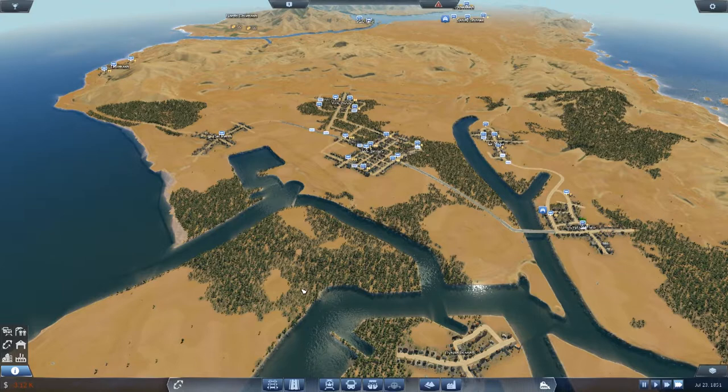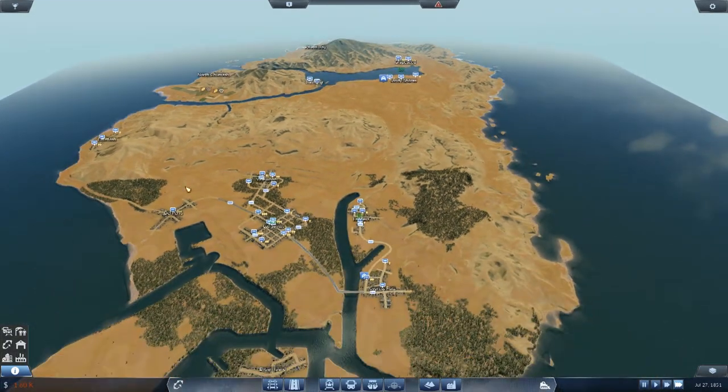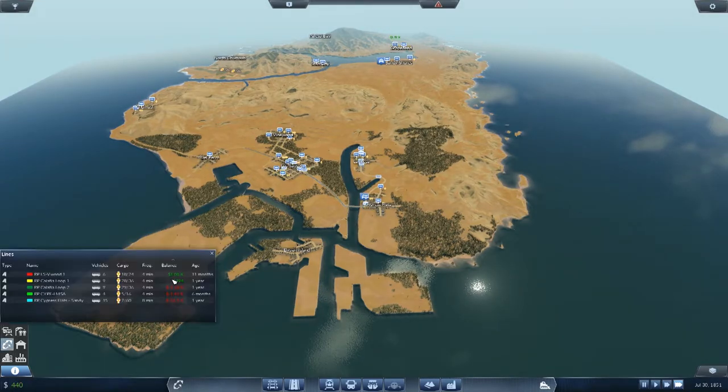Right guys, I think we're going to leave it there - I think we did well today. Next episode I'll probably try and connect Palito Bay and improve our lines. We're actually making a thousand dollars now - two lines are positive. 596 and it's going up. I think we did well this episode so I'm going to leave it there. Make sure you come back for the next episode - probably tomorrow. Hopefully this game didn't have any glitches in it - I didn't notice anything unusual and the frame rates have been steady. Thanks for watching, I will see you next time - peace out guys.